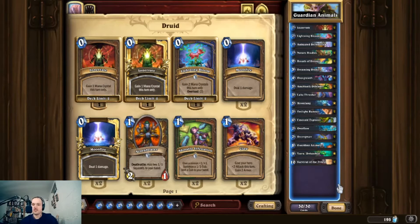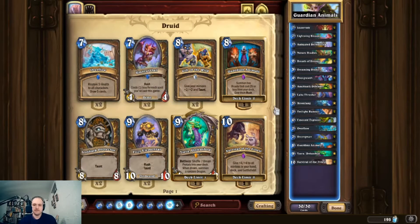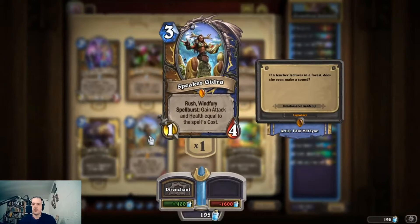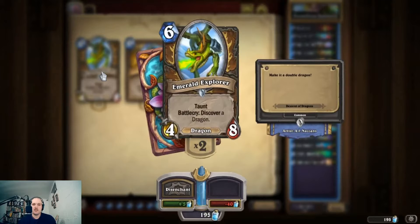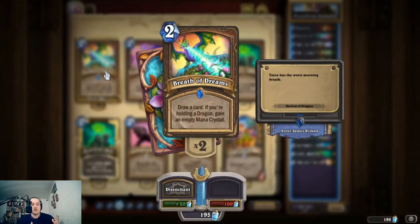The deck I was playing up to Diamond 5 ran Speaker Gydra — the Vicious Syndicate list runs two spots for Overflow, but I cut that for Speaker Gydra, a card Rum Ham was running. I found that Speaker Gydra was a little awkward — yes, it can snowball well, but sometimes it just sticks in your hand. When I got to Diamond 5 I looked at a qualifier list and replaced it with Emerald Drake. Emerald Drake fills a few roles: it's a value generator with the discover effect, a taunt to fend off aggro, and an activator for Breath of Dreams. This list also cuts the clown package — Carnival Clowns, Yashiraj, other corrupt cards, and Yoxaron — for more early game survivability.